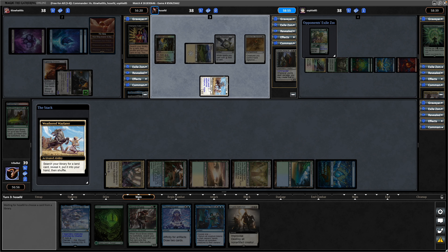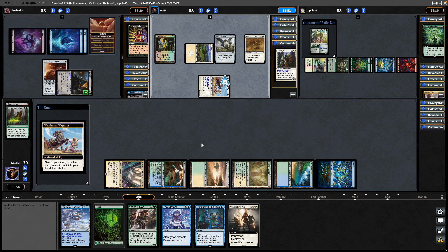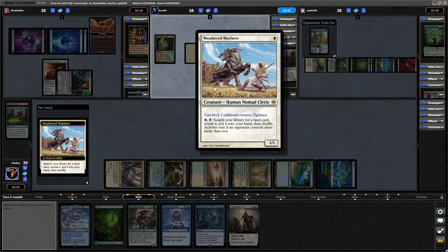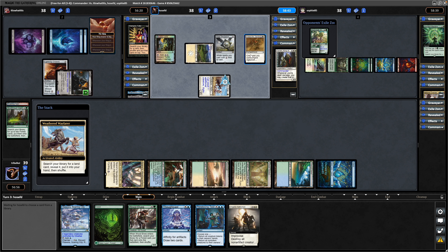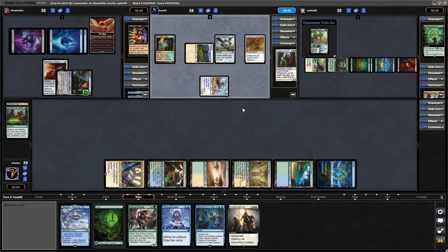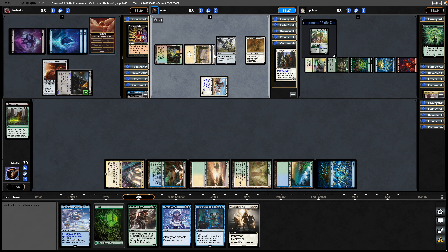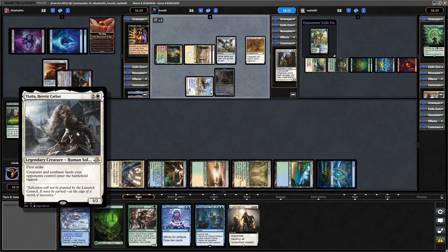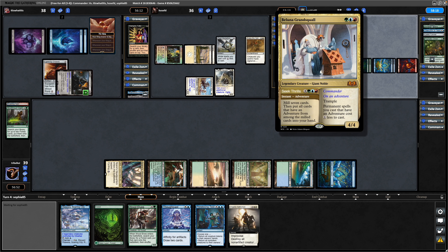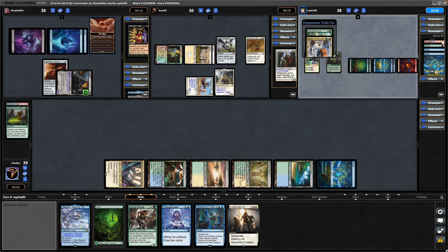Weathered Wayfarer being activated now - plenty of ramp going on from the green players. I think they should have activated this during the previous turn and held off on Brave the Sands. Decided not to attack in with this first to deal some damage. No shiny crazy land from the Weathered Wayfarer, just a basic plains, and into Thalia - creatures and non-basic lands coming in tapped. Going for the Seek Thrills, only targeting Ballooner, so milling seven and all the adventure cards going into hand. None of that was put into the revealed zone, annoyingly.